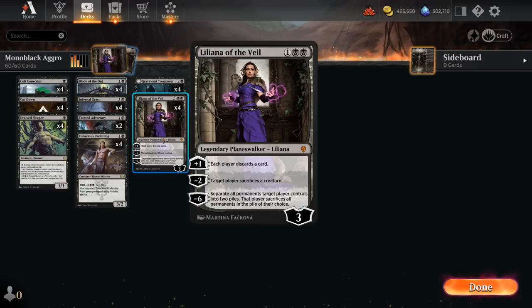Once again in Standard, this 3-mana Planeswalker starts out at 3 loyalty, and often you're going to want a minus 2 right away, making the opponent sacrifice a creature. This can be quite devastating, especially if you're on the play and the opponent just played their 2-drop. She can also plus 1 to make each player discard a card. This appears to be symmetrical, but as a very low-curve deck, we're often going to be empty-handed by the time we start plussing Liliana, so it might only affect the opponent.